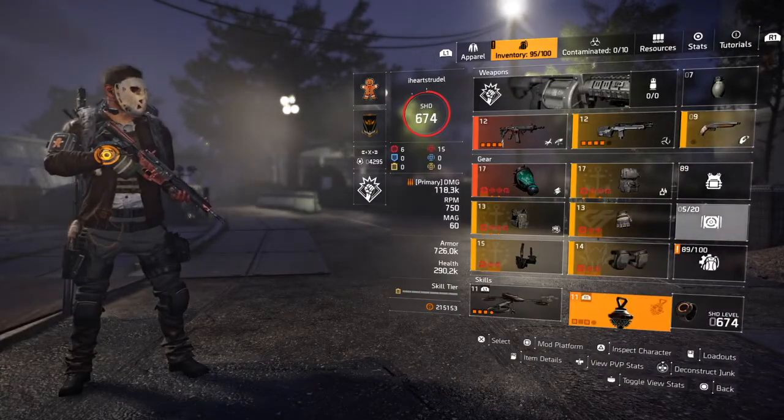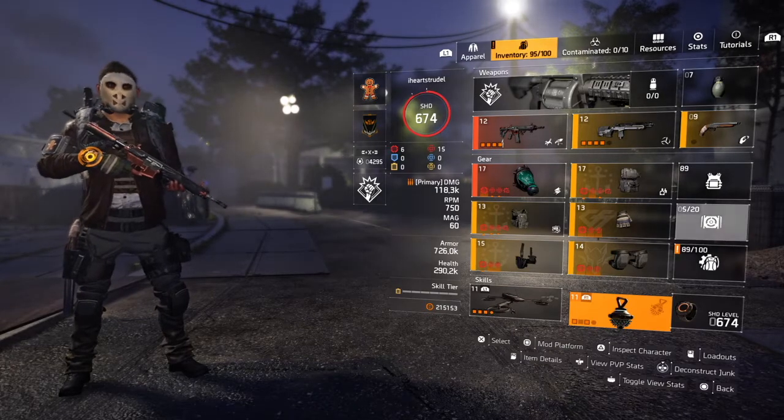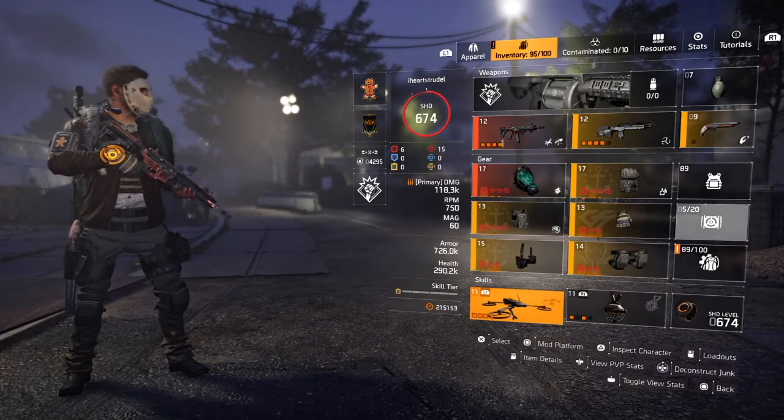Going to the skills — straightforward Revive Hive in case I get myself into trouble, and a Healing Drone, just in case I get myself into trouble. Nothing crazy. Sidearm doesn't really matter, grenade doesn't matter.